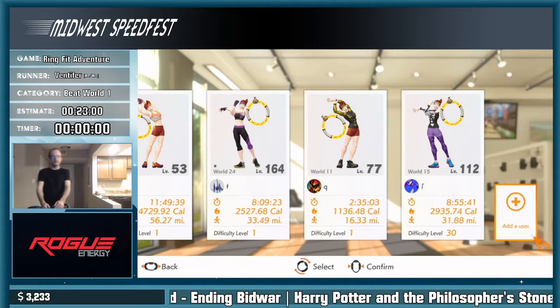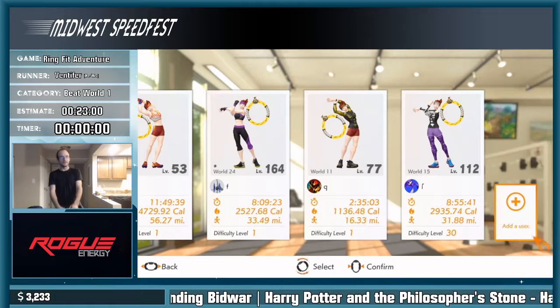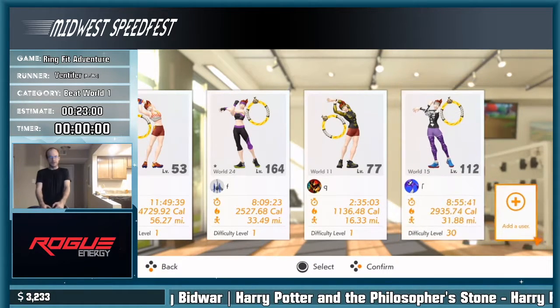This is B-World 1, intensity 30 is the category. We do the first world, then the next 50. We added a few donations for this.